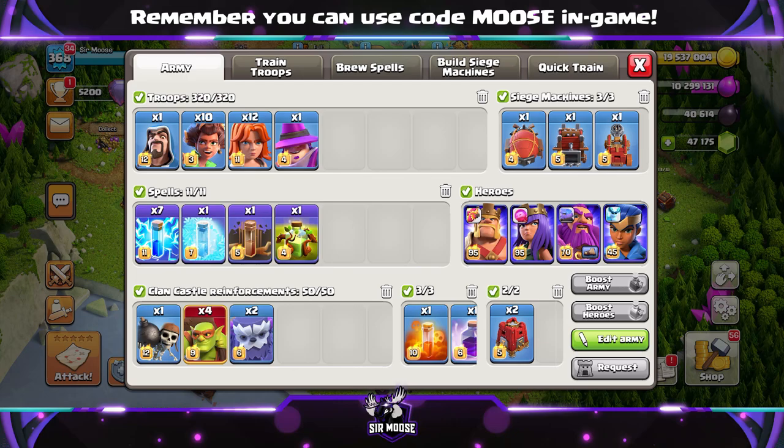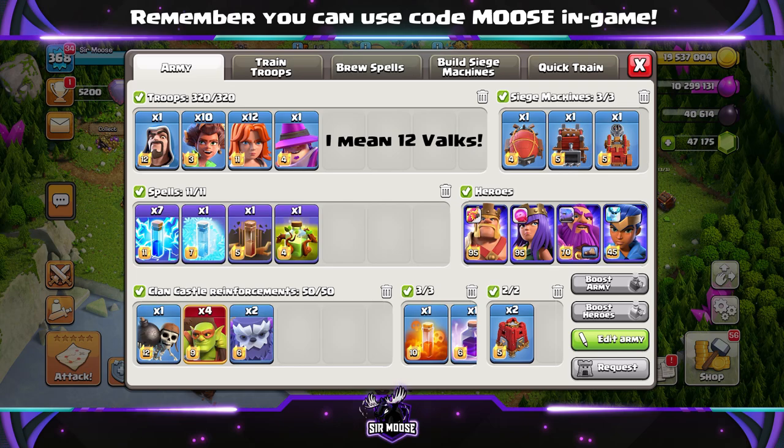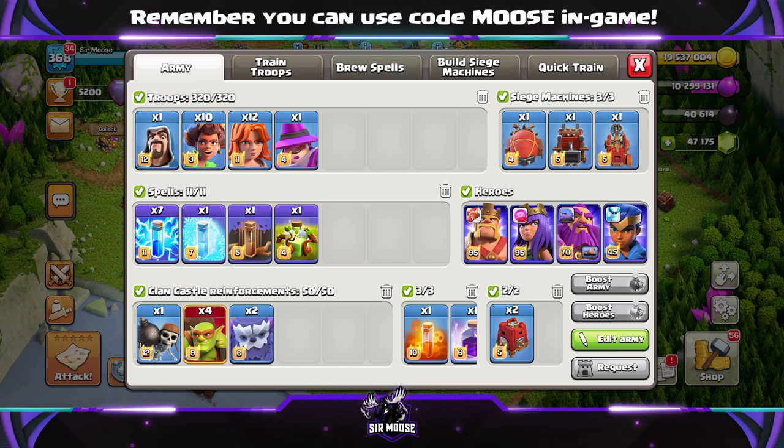So I've come up with a nice attack strategy for you to use: Jelly spam! So let's check out the army composition, then we'll watch some replays. The army is going to be 1 Wizard, 10 Root Riders, 10 Valkyries, and 1 Apprentice Warden. Spells are going to be an Earthquake, 7 Lightnings, a Freeze, Overgrowth, Rage Spell, and Poison Spell to sprinkle on top.